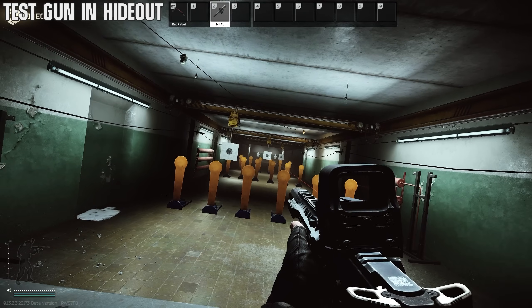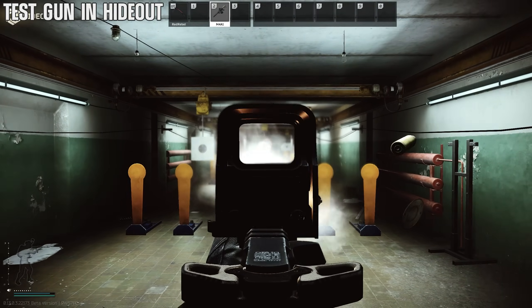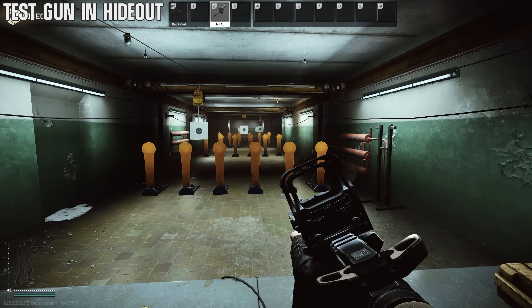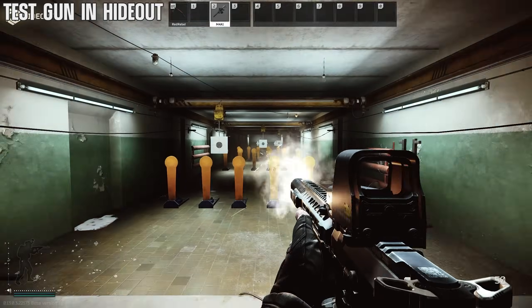Use your hideout's gun range. Whether you're testing a new gun or a new build, it's a great way to get a feel for the weapon's recoil and see if you need to make adjustments. Go in, spray a round or two — even if you use the ammo, you get it right back.